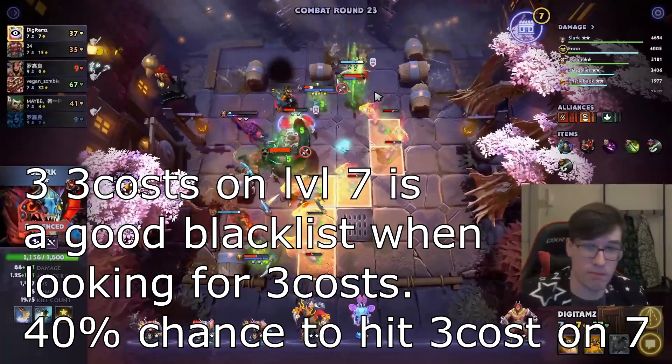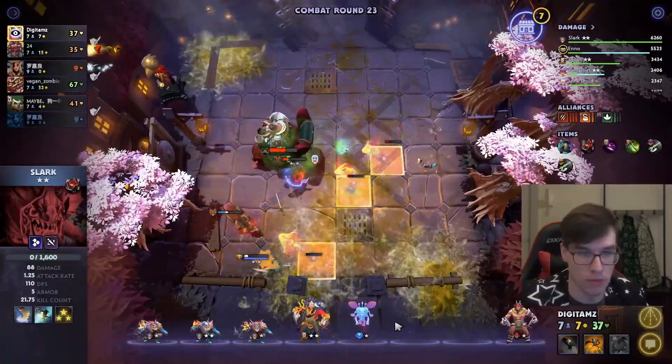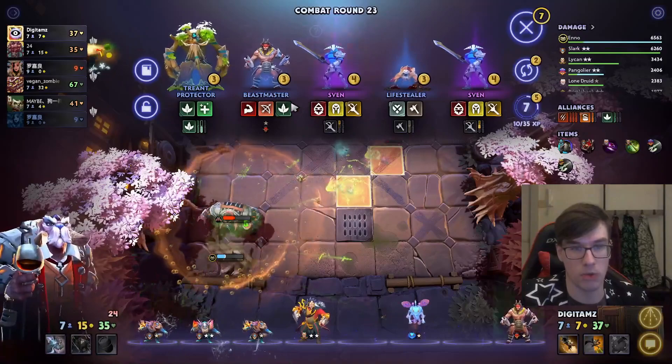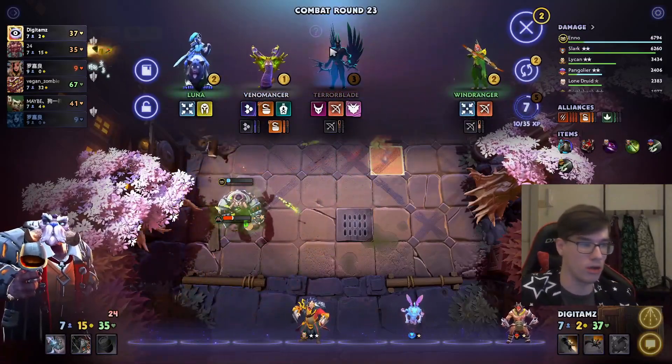However, by buying one of them, I am taking one Puck out of the pool — out of the global unit pool. Now, because there are fewer Pucks in the global unit pool, the odds that I hit a Puck in this pack go down.